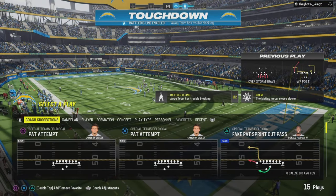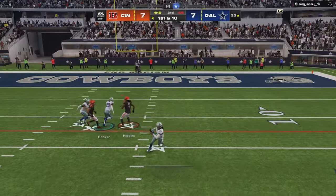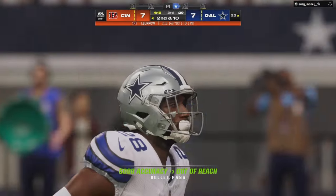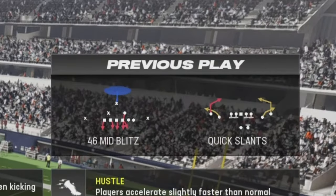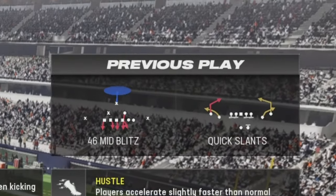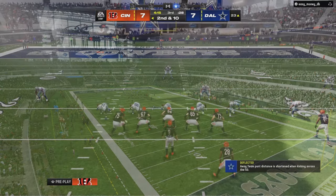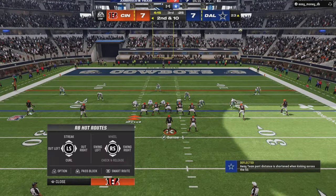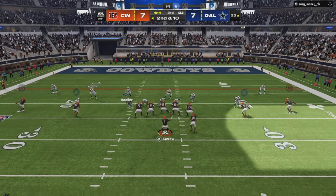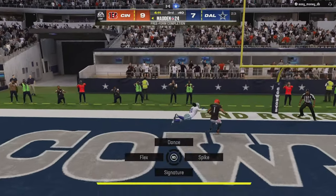So that's play number two. It's really the dragon concept — they call it quick slants in the playbook, and I wish we could change that, but it is what it is. This is another weapon in the toolbox and I hope you continue sticking around to dig into the scheme.